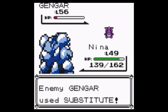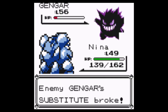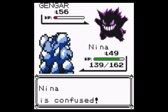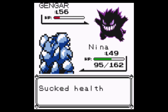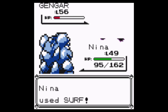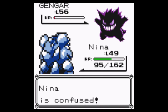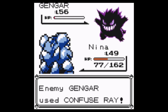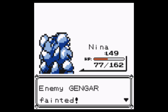That took a decent chunk of HP. Why would you use Substitute if you already have a Substitute? Surf one more time — don't be confused, Nina. Not a Mega Drain. Please — you can't use a Substitute, you're too weak. No more confusion. Be done with this. That Gengar — man. I have another one coming up, don't I? This is going to be frustrating.